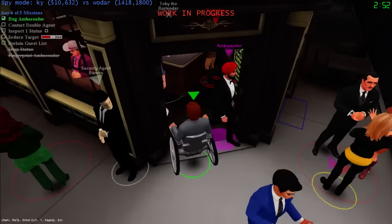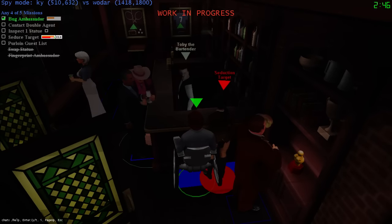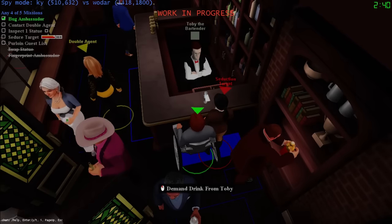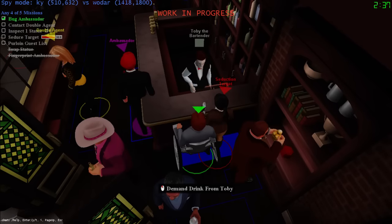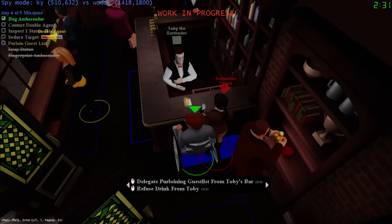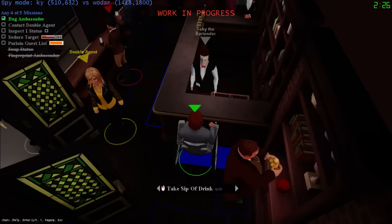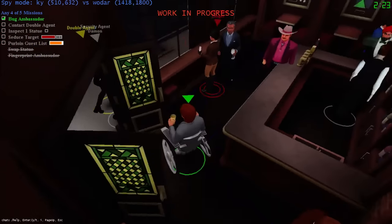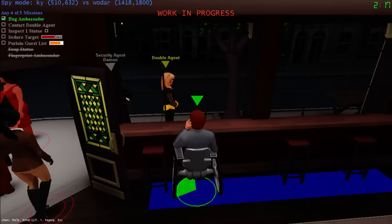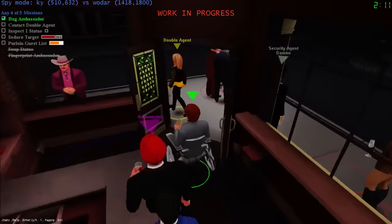Let's go seduce her for real now. Flirt please - complete it - ugh, 99%, that's terrible. I'm next Toby, give me my drink. We'll delegate. He's probably going to pair us up here. She did it again - he's going to pair us up if I keep following her around like this, but I want to complete this mission, it's driving me crazy.